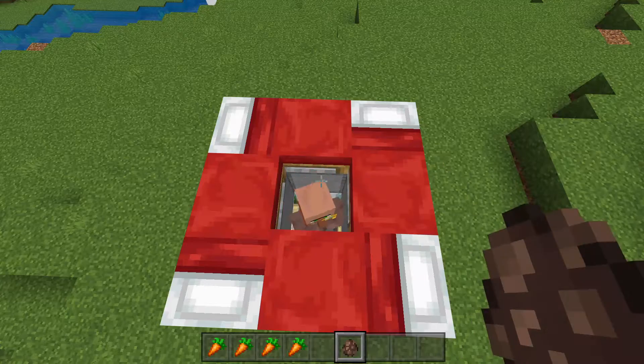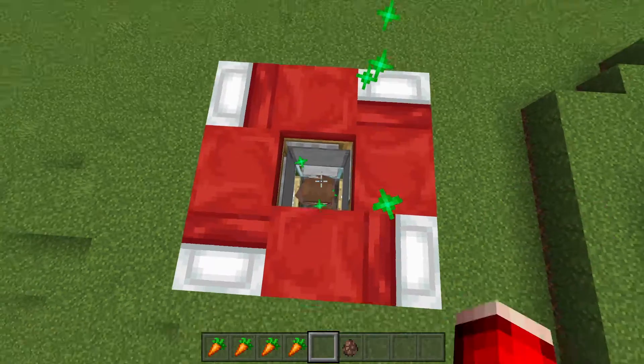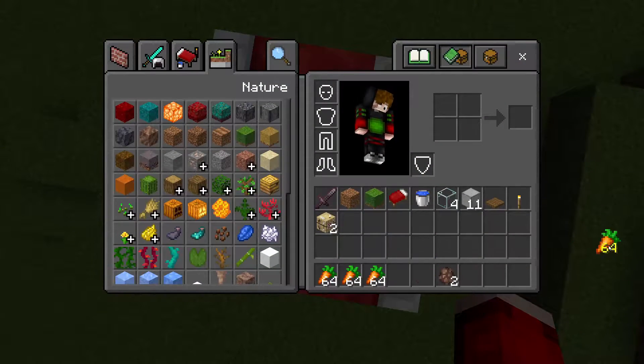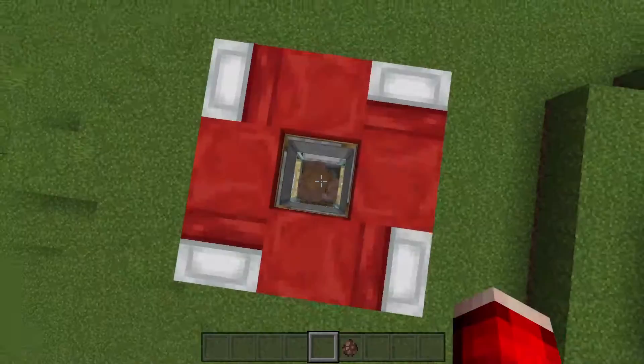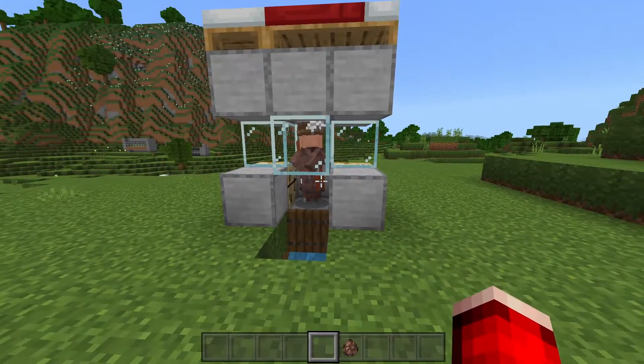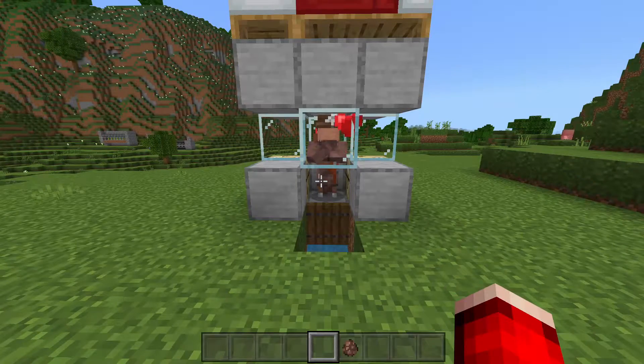To get them breeding, you want to get two villagers in here. Bring them here via minecart or boat and then all you want to do is give them some food. I'm just going to give them four stacks of carrots, but you can give them any crop you'd like. They're going to start tossing around the carrots and then they'll start breeding and we'll have little villagers running out of here.